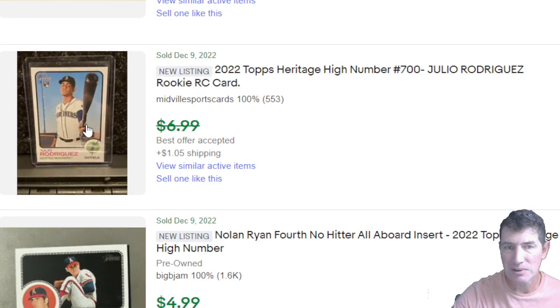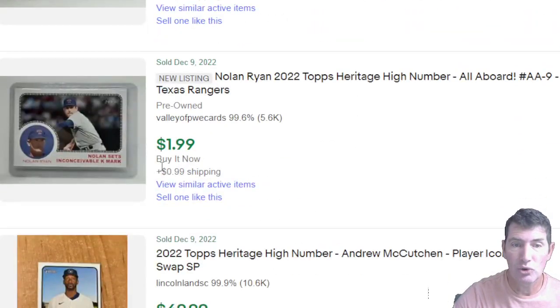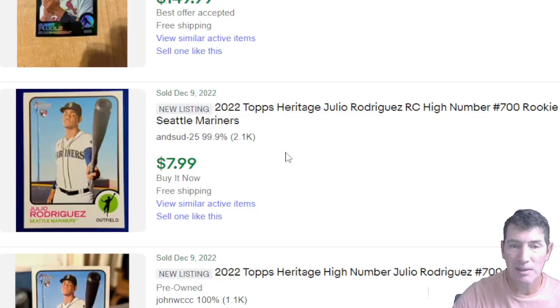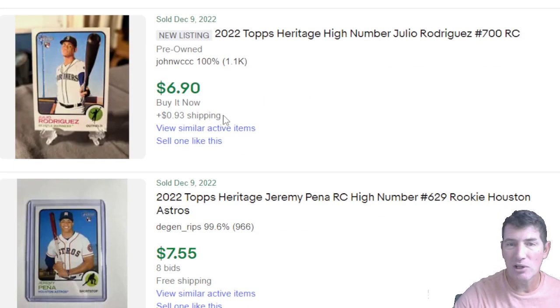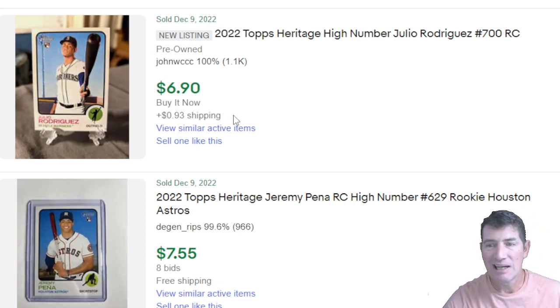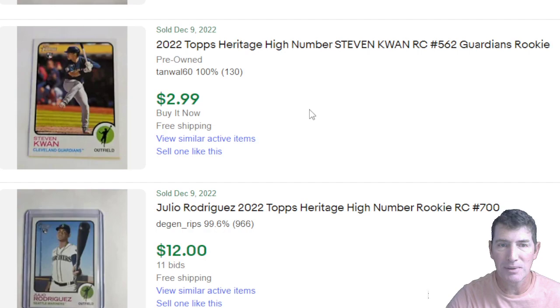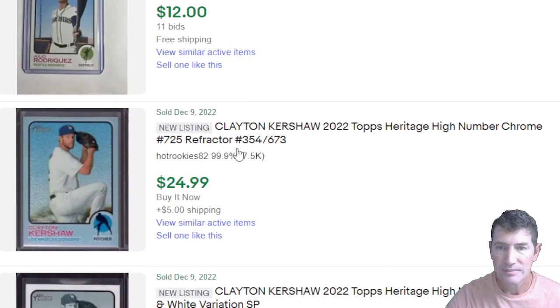Julio base card — you've seen the photo variation up there. I like that shot better with the bat. Albert Pujols black refractor, number 68 out of 73, best offer accepted for $150. Julio base going for about $8. Pena $7.50 free ship. Kwan base $3. Another Julio for $12.